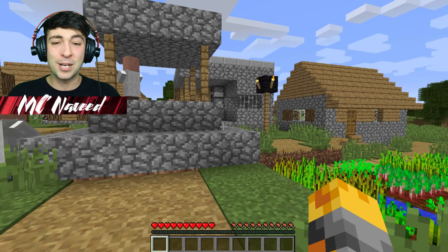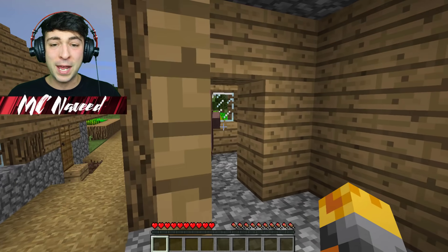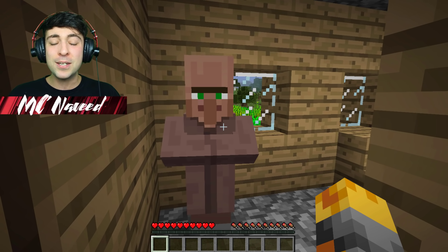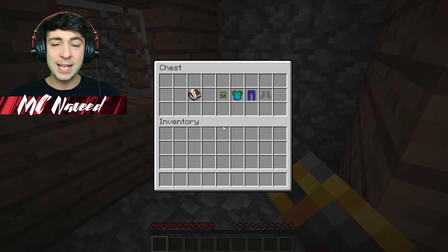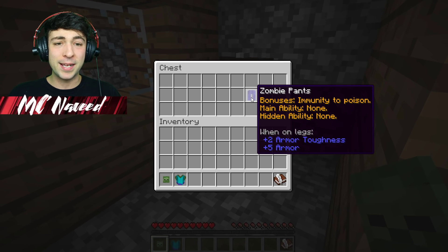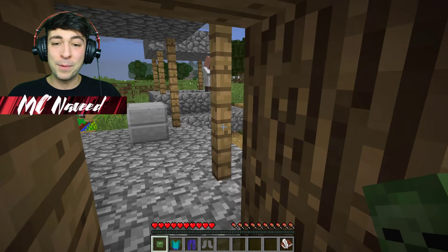Thankfully I did see all the scientists come out of this very house, so let's go investigate. Excuse me villager, I'm looking for the location of where you've hidden all of these wonderful outfits. It's right inside here! They've given us a book and also a zombie mask, some zombie chest plates, some zombie pants, and also some zombie boots. This is gonna be perfect!